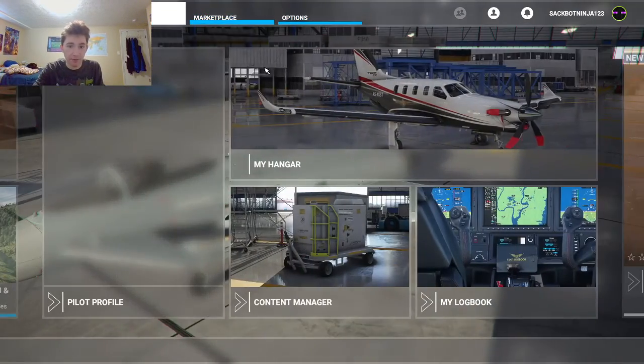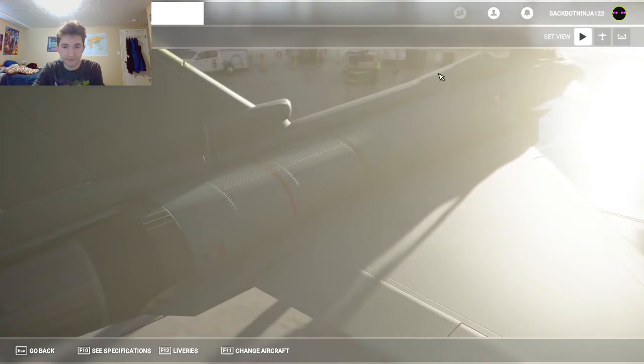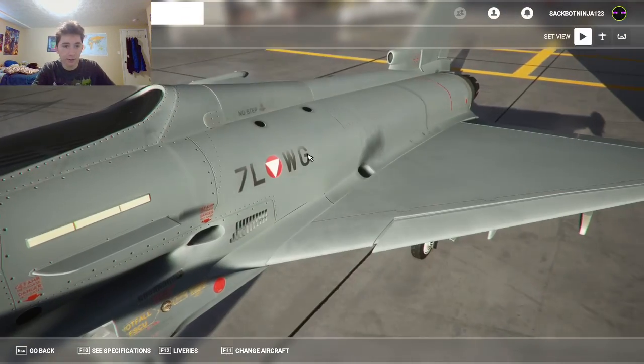Let's go to my profile, my hangar. Right now I'm flying this, which I bought — it's a military plane, the German Eurofighter Typhoon.